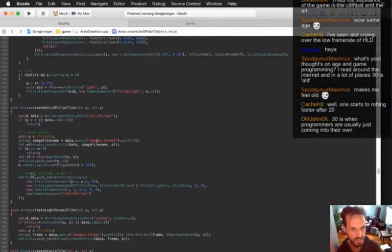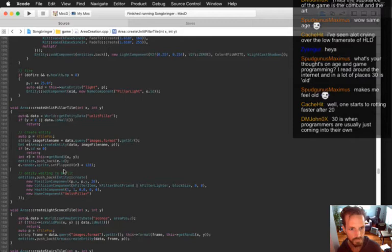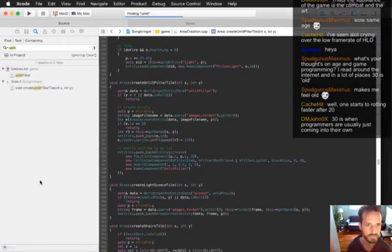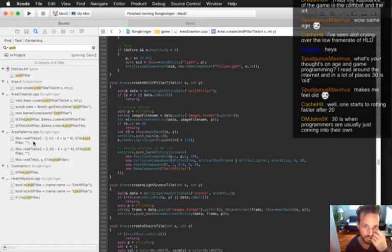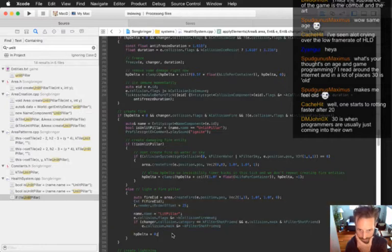Because the unlit pillar thing is what gets lit. Where is that part where it actually gets lit? Oh yeah, here it's in health system - this is where it lights a fire pillar. And it creates fire right at the position.